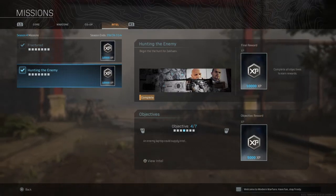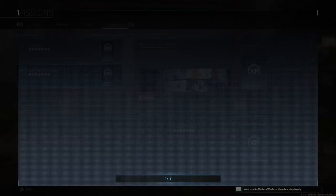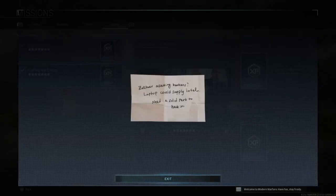We're back from the bunker and we'll have a look at the intel and see what's happening. We accessed the laptop, but now it's telling us to go back to the bunker again. And we need to put a perk on this time because we're going to hack into the laptop — so we put Spotter on. That will let us hack in.